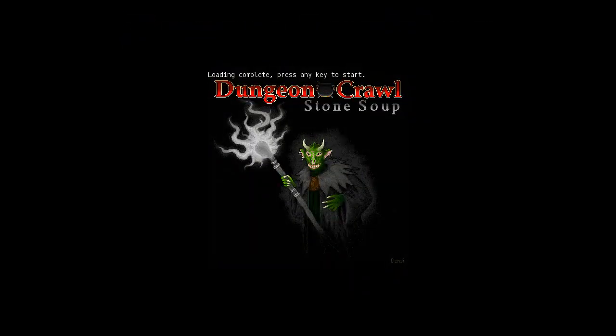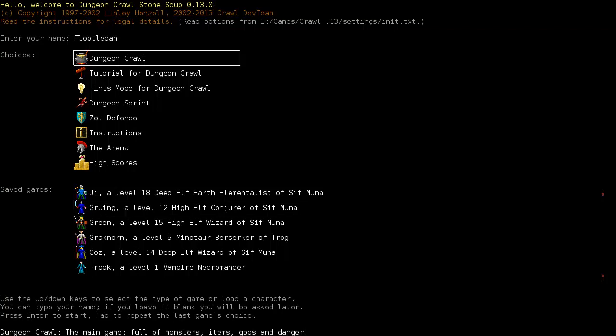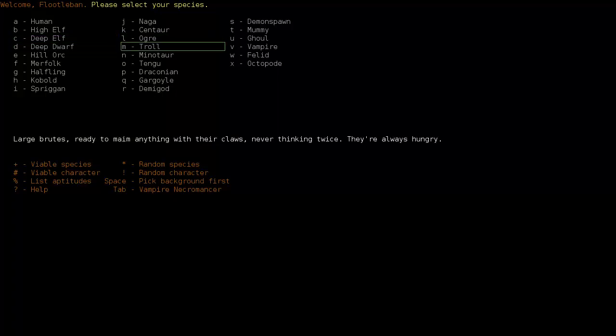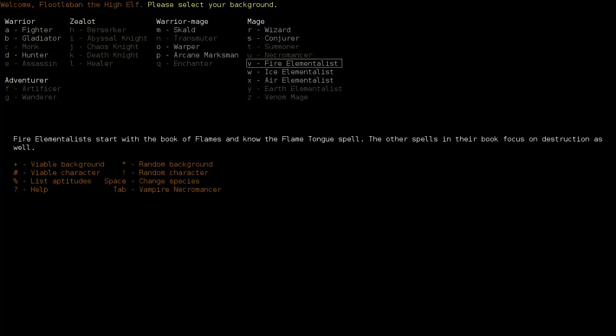Hello and welcome back to Let's Play Dungeon Crawl Stone Soup. I have a request to do a Fire Elementalist, so let's start one out. A Fire Elementalist is fairly straightforward. He comes with one big drawback: he has no utility spells. He's basically just a blaster. He's also fairly weak until about level five, so you have to be careful. If you're just beginning with casters, I'd suggest starting with a High Elf. The easiest caster start would be a Conjurer.